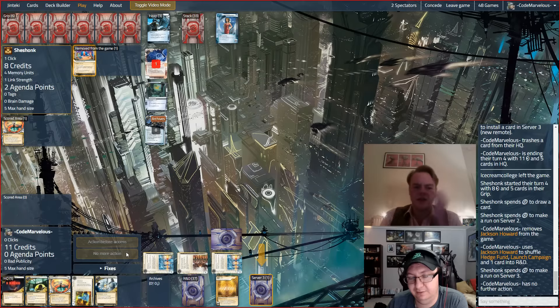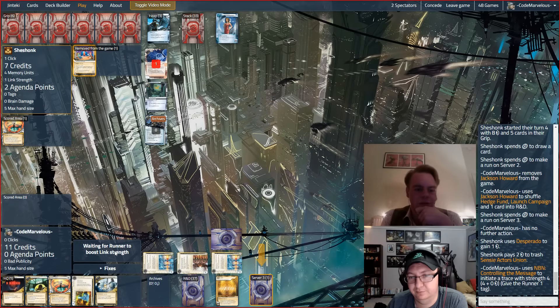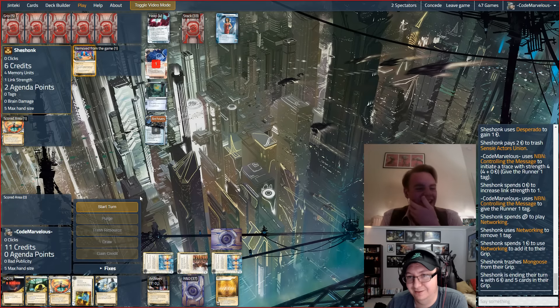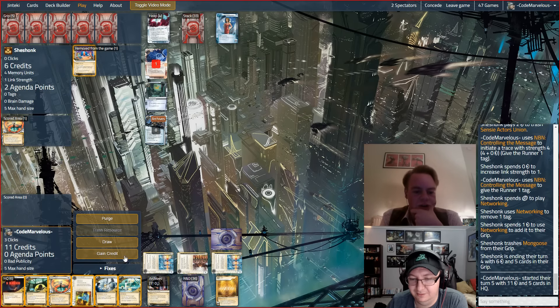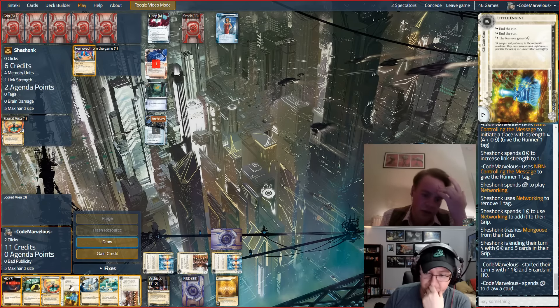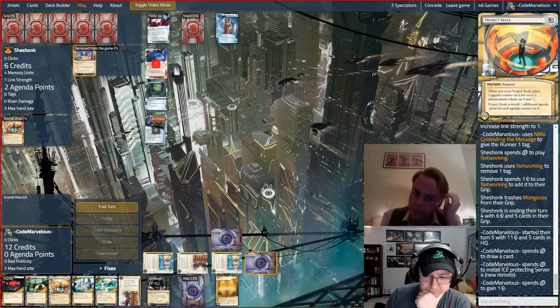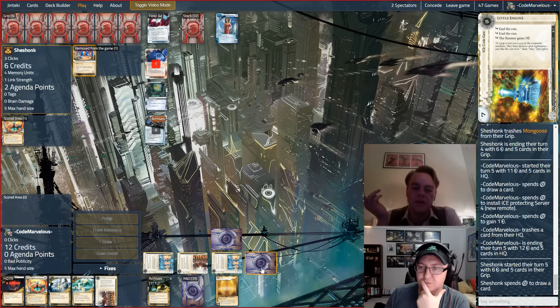He's gonna go get the Sensie, which is fine. We're gonna trace him. Networking is a really good card against Controlling the Message. We've got an All-Seeing Eye — this is tricky. Let's draw a card; not a lot of options here. We probably don't want to discard too many of these cards, so let's pop the Little Engine on a remote and click for a credit. We're still gonna have to pitch something — let's ditch Psychographics for now. It doesn't look like they're going tag-me, and with Networking in hand it'd be unlikely we can bury them in tags.